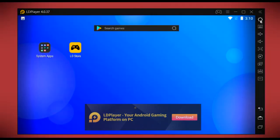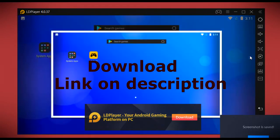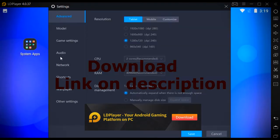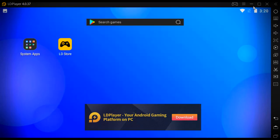On the right side of LDPlayer we have a column consisting of all features including settings, keyboard mapping, volume up and down, full screen, screenshot, and much more. In settings there are a lot of options. In the game settings under frame rate setup, you can play games up to 120 frames per second.